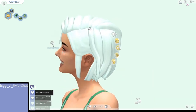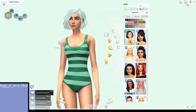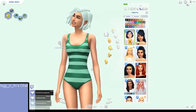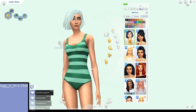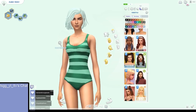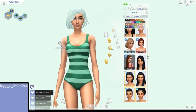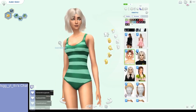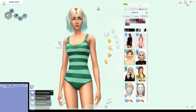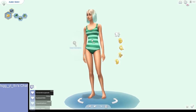For swimwear, I changed her hair to be a little longer. I always like to do that for swimwear — it's like their hair gets wet or something. I realized it was a bad idea and changed it back. Then I gave her a green and mint swimsuit with no shoes, because who puts shoes on when swimming.